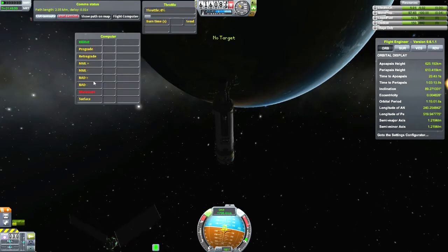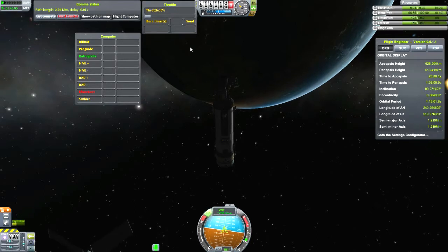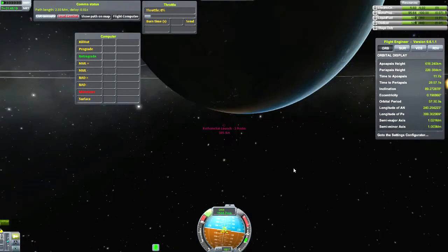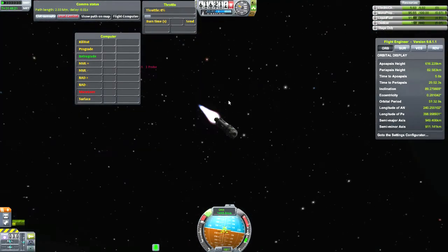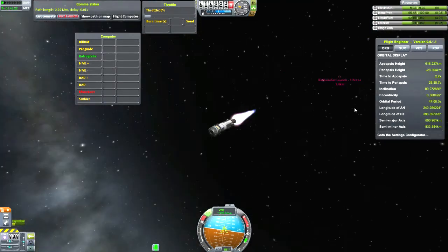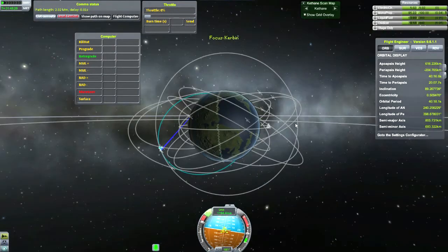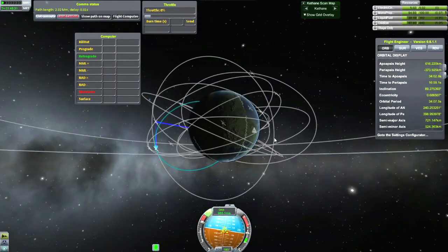There we have it. I'm going to go ahead and click on the retrograde pointer, just make sure I'm lined up perfectly on there, check out my map view, and fire the rocket. I just decided to burn up all of the fuel — just have this thing empty when it burns up in the atmosphere. Don't have any risk of propellants misting down into population centers. Poor little Kerbals.